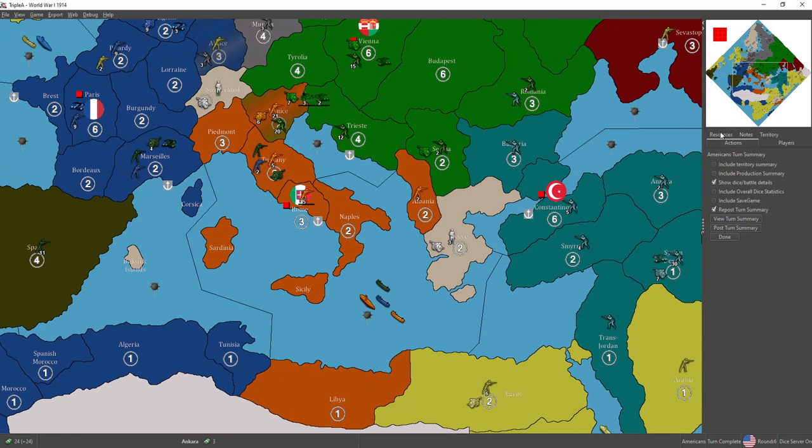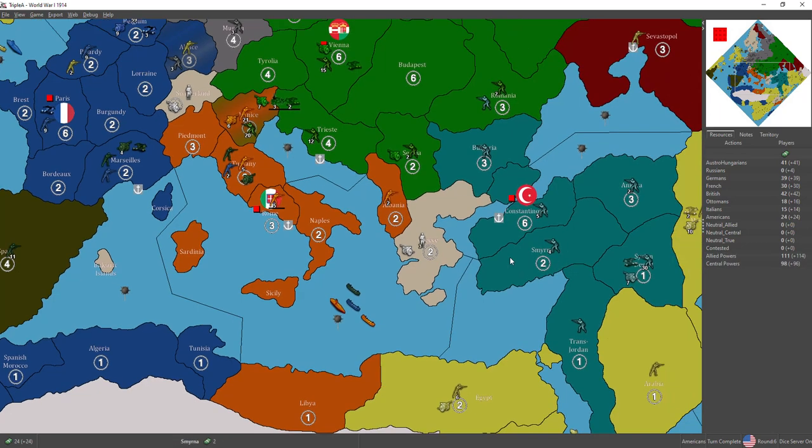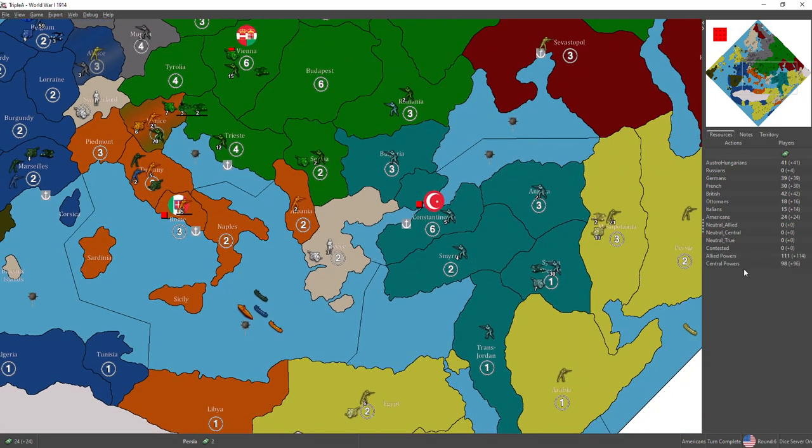Quick analysis of the board state. The total value of the Allied powers is 111 and the total value of the Central Powers is 98. There's a caveat: the Italians didn't spend one IPC and the Ottomans didn't spend two. So by raw IPC count, the CP are at 96 and the Allied powers are at 110 — about a 14 IPC differential. We need to find seven IPCs on the board and flip them from Entente to Central Powers.